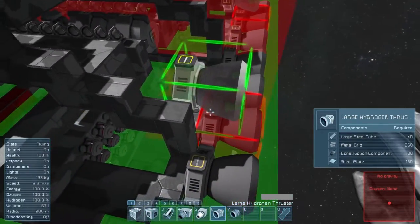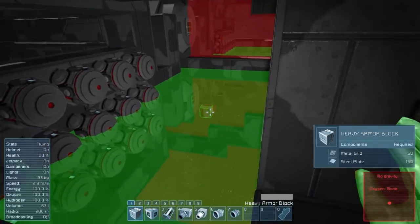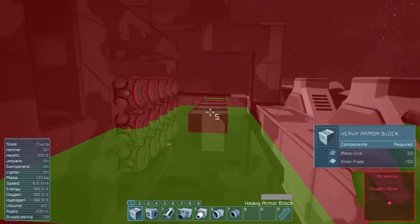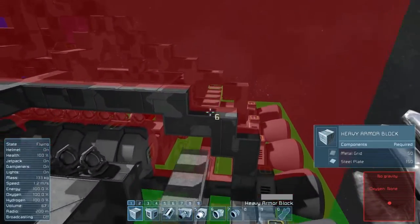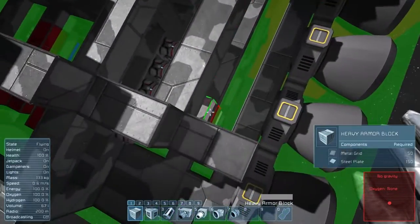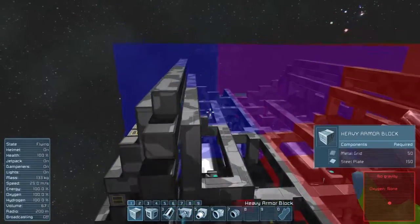Actually, that doesn't need to be that far out. Let's chop off the sides a bit — we only need about two layers of heavy armor. So I'll cut this off here, and I'll have to do that to the other side.